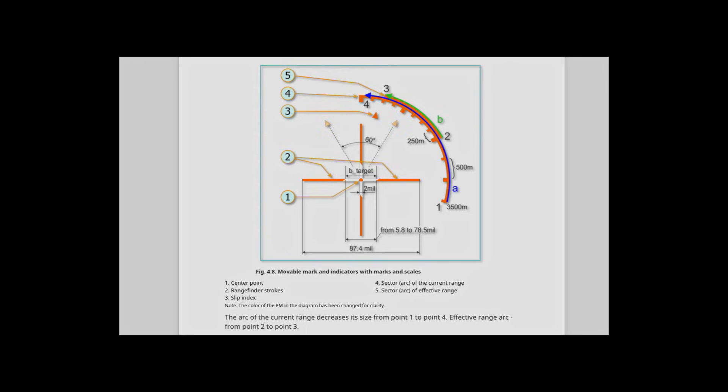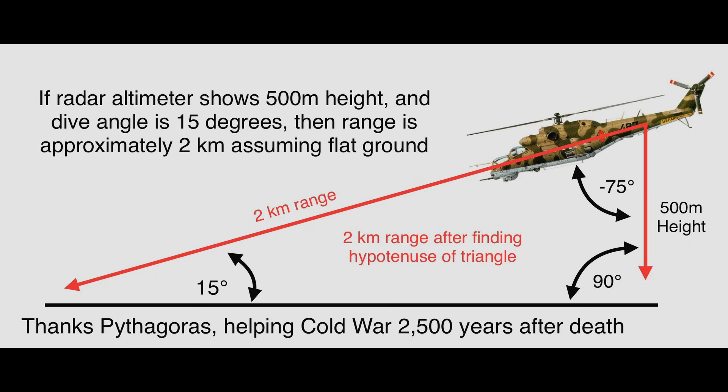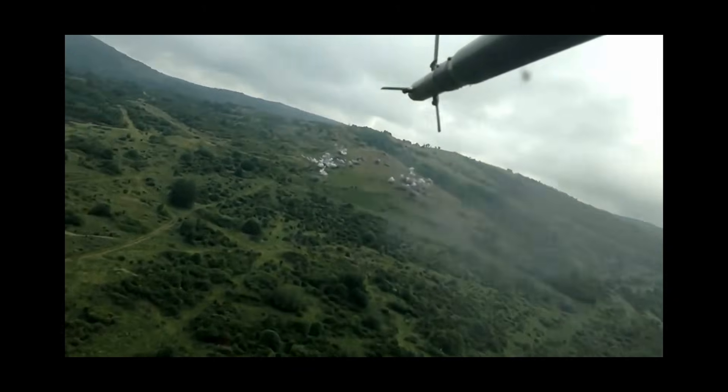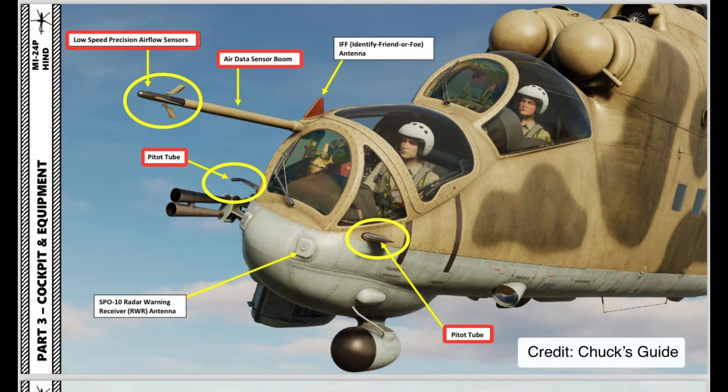To understand the errors of the CCIP and aim more accurately, we need to understand how it works. The ADS-VU analog-digital computer uses the so-called range elevation method, where the radar altimeter height and the angle of dive are used to find the hypotenuse and thus calculate range to target. The ADS-VU was also cleverly designed to use the Doppler system for wind speeds, the air data system for airspeed and barometric pressure, and precision airflow vanes for angle of attack and angle of slip — allowing near-perfect estimation of drift, which is really the only reason we have the spike on the front.